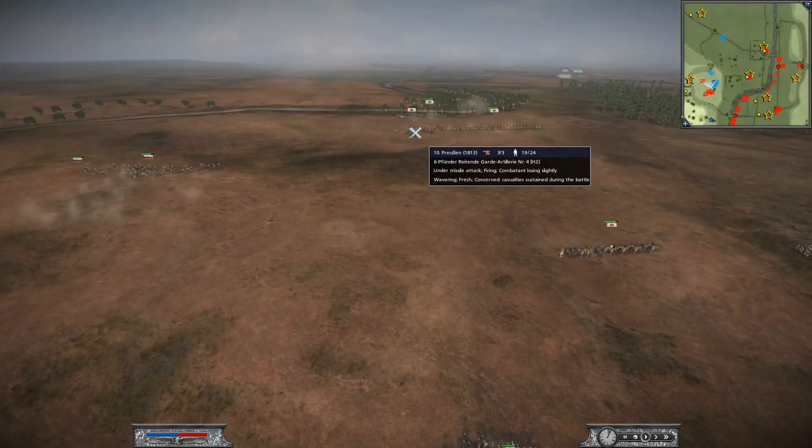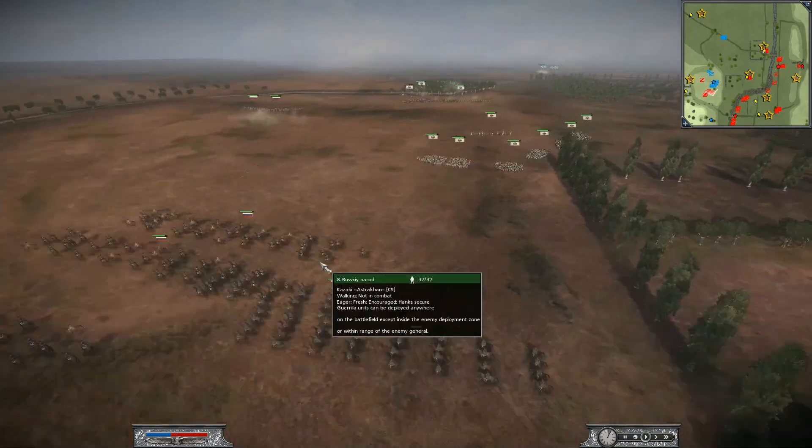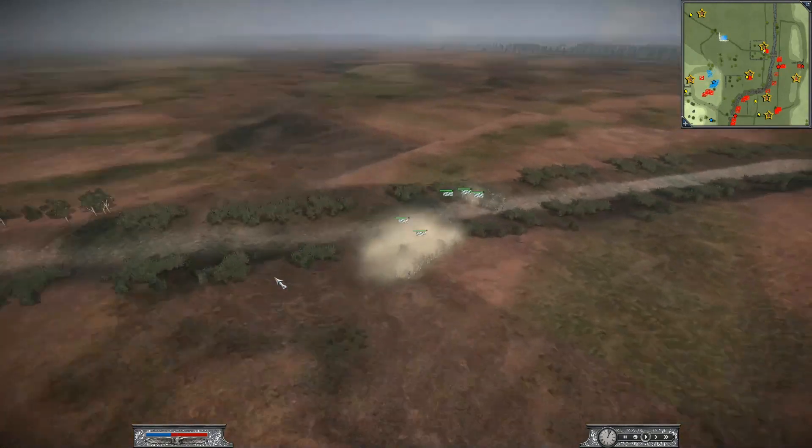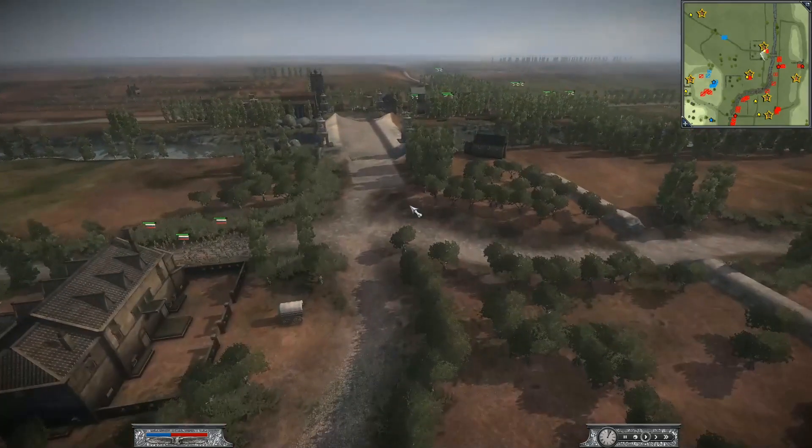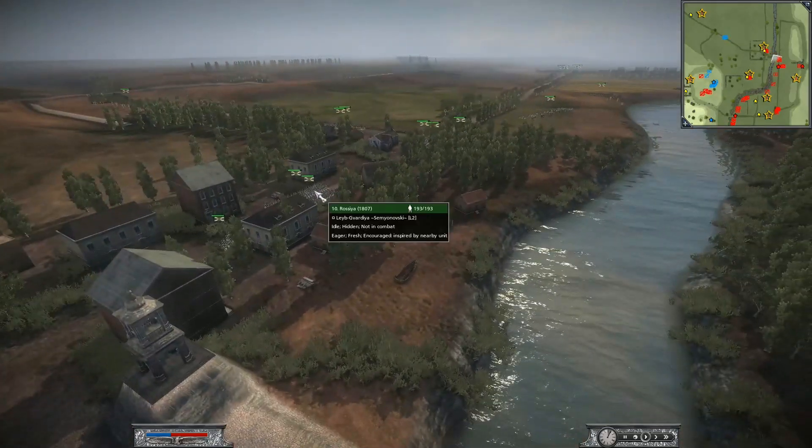Over here he's moving his cav around, and on the other flank supporting Prussia, we have Bavaria on the other team that'll be kind of on his side, and I'll be playing as Russia 1807.